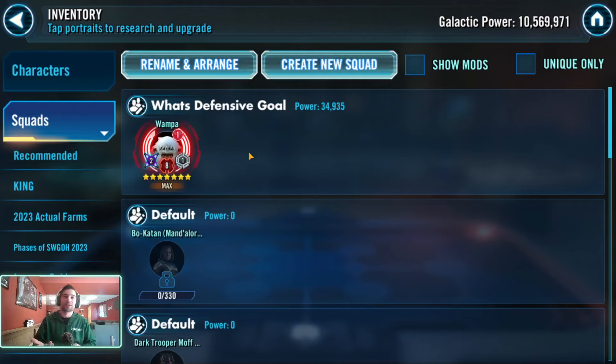I try to play more efficiently because competing in Kyber 1 with what I'd consider a Kyber 2 account - Kyber 2 datacrons, Kyber 2 relics - I can't afford to pretend my account looks like a Kyber 1 player. I often face far superior teams so I've got to be much more efficient offensively and just hope my defense can get me a hold or two. So what's your defensive goal? If you're getting full cleared every single time, you definitely want to change your GAC defense.